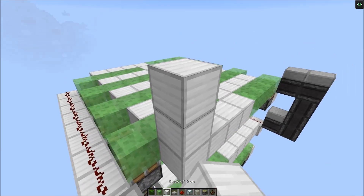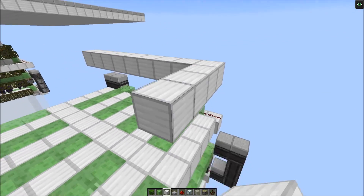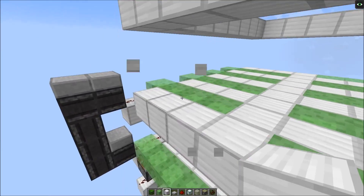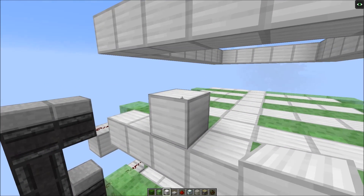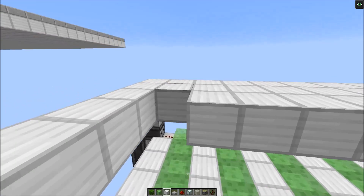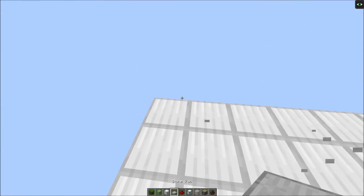Now, two or three blocks above the highest layer, we're gonna place another roof of solid blocks. We need solid blocks as a roof here because it prevents spider spawning — if we shift the floor up by one then spiders could spawn here, and if we would have slabs above then spider spawning isn't prevented, but solid blocks do. And in order to make the solid block spawn-proof, we're just gonna put slabs on top.